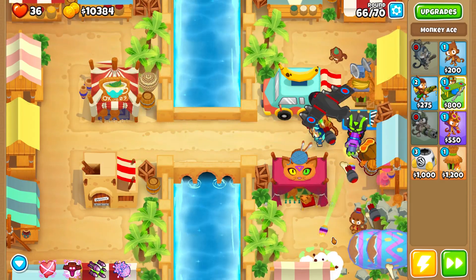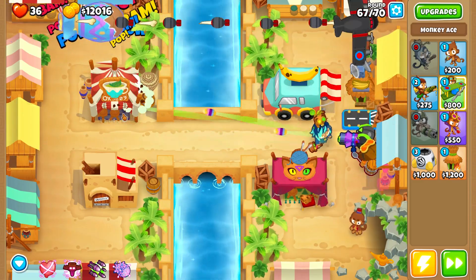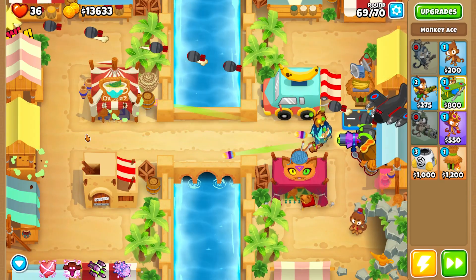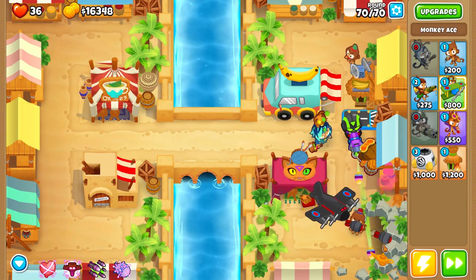At this point you don't need to do much. Just turn your dartling gunner from one path to another depending on the round, and you are done. Now it is map number five.